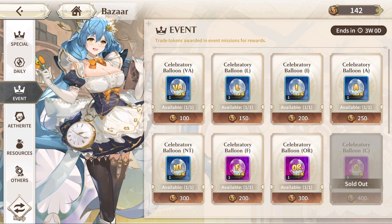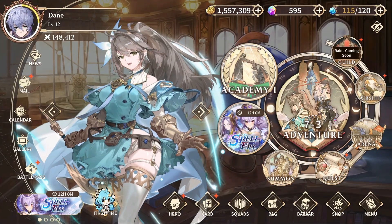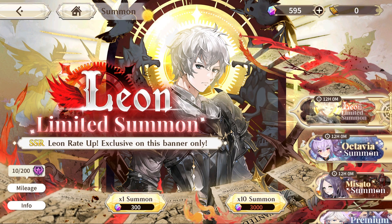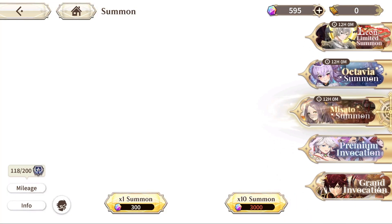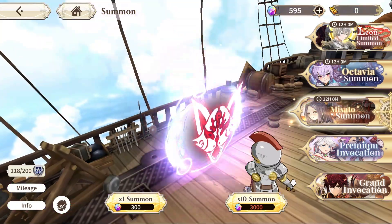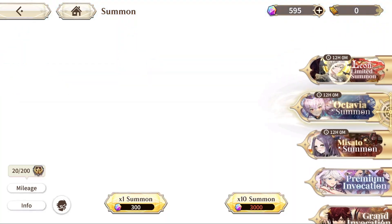You can definitely get all the shards you need out of the bazaar for everybody. You don't need to go crazy summoning once you have a good squad early game. I would say summon until you have a very high damage dealer. When banners pop up, I would say pick your favorite out of each banner set. For me, it's been Masato. I've been trying to get my hands on her.